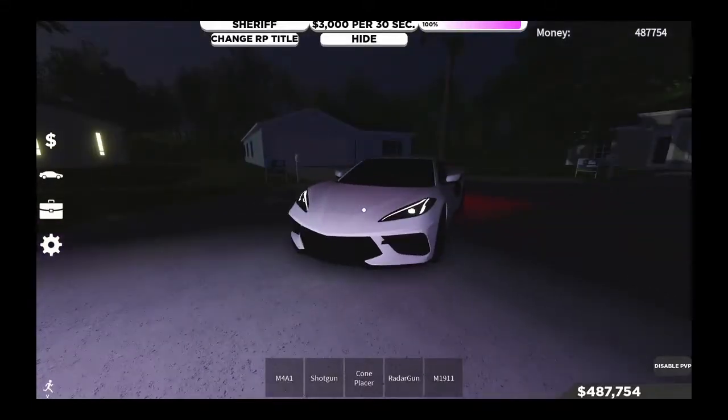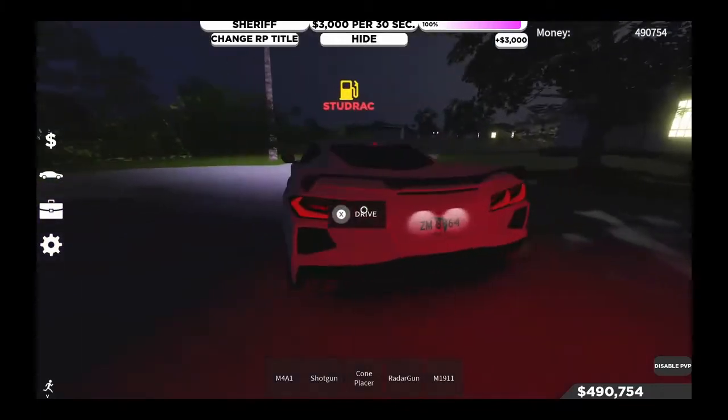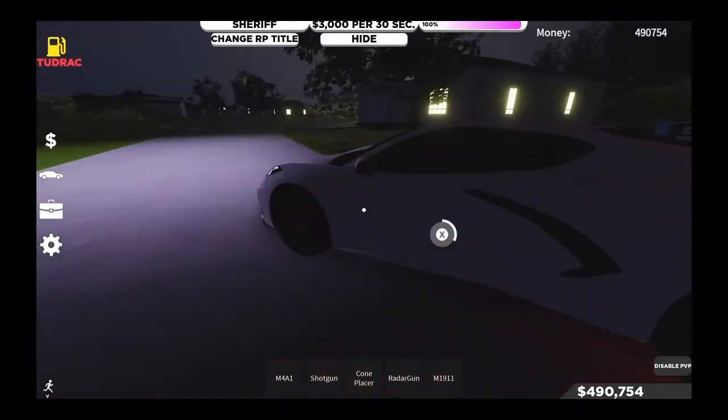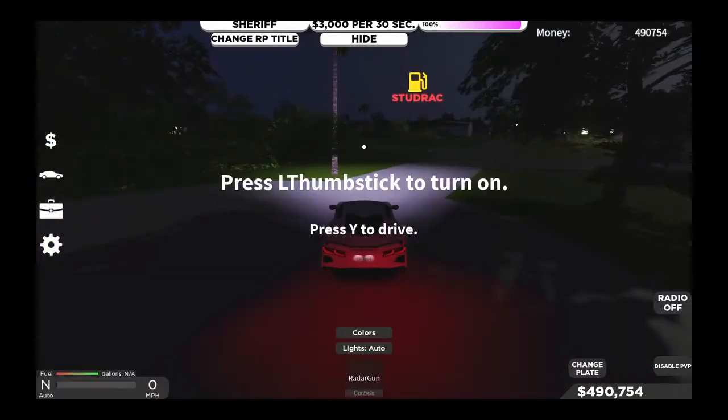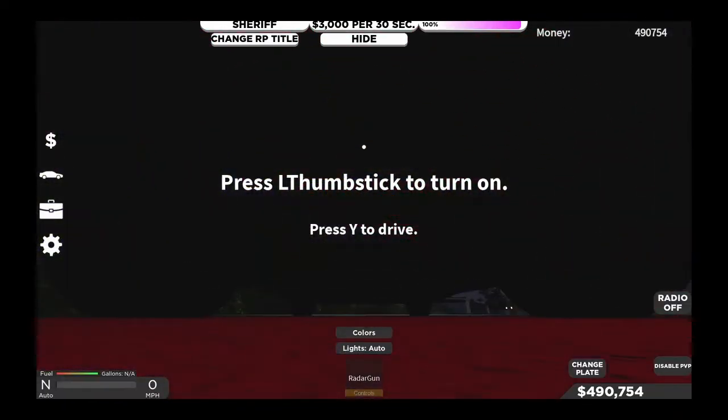On the Corvette C8 — this is a lovely looking car as always. It's been remodeled in this update. Look at those back lights, they look nice. Let's see the startup of it.